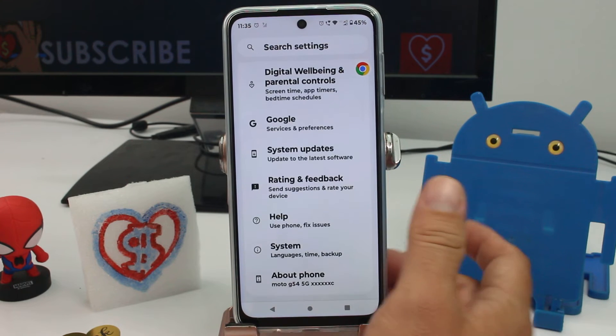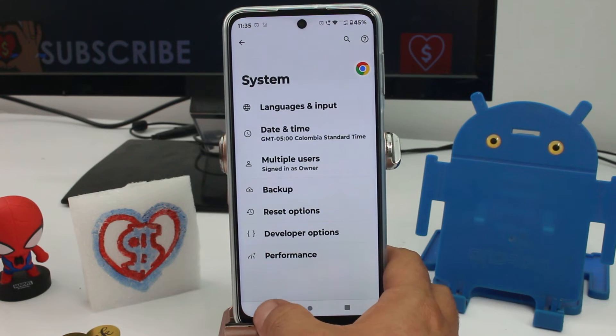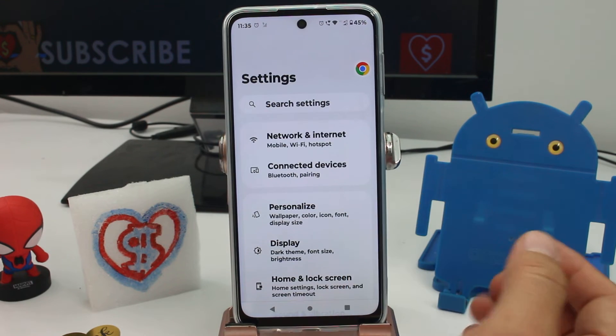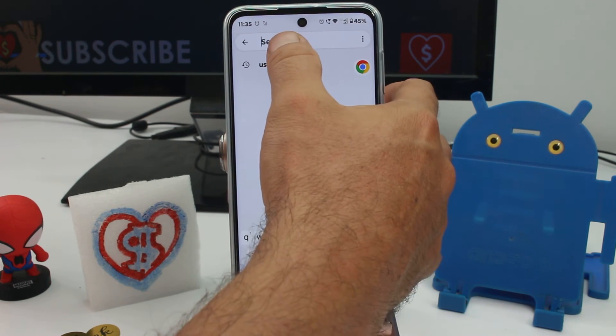To know if developer options is activated, go down in Settings — as you can see, developer options is activated here. If you don't know how to activate it, I'll link a video below. The easiest way is to search for the option directly.